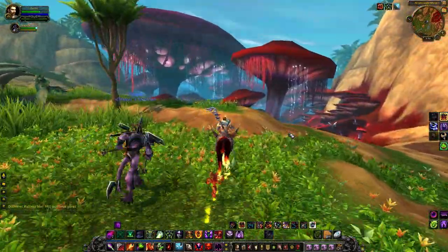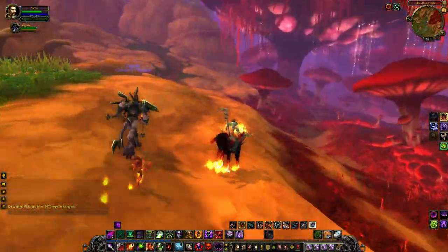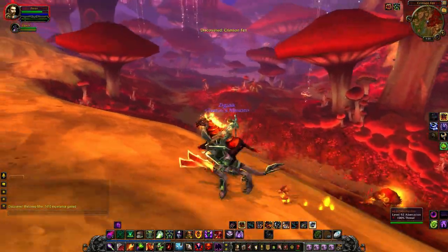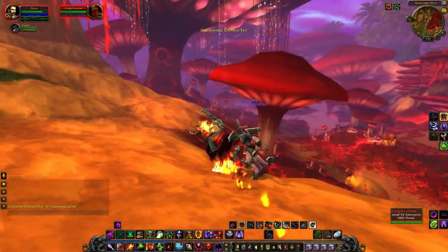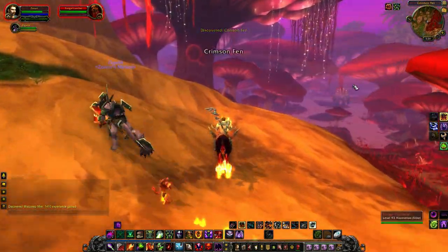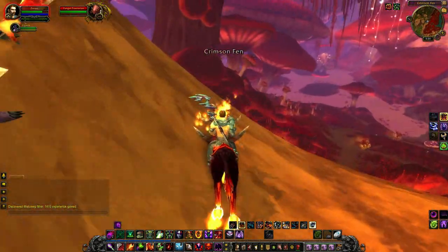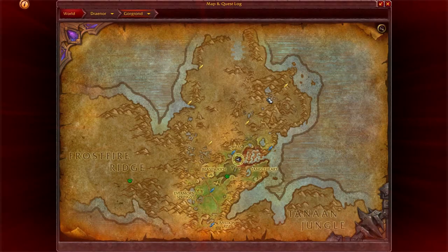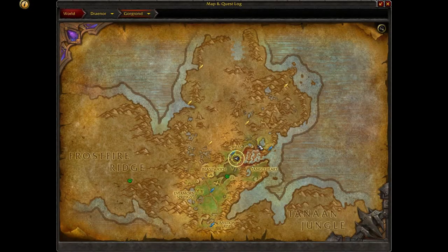Oh wow — we've got some red mushrooms going on here! The whole area kind of reddened. That's Crimson Fen. What is that — a fungal archer... lurcher? That's why I thought I saw archer. And a fungal praetorian — whoa. I don't really want to go in there to be honest. I don't know if there's a way out and I don't want to take a bunch of time in there. It's really just gonna be those mushrooms — it's a small area.